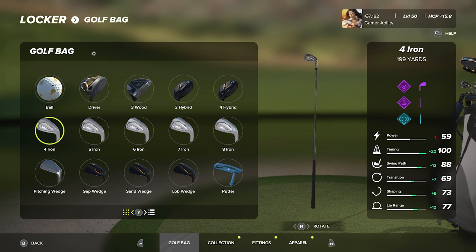Now moving on to the actual golf bag I'll be taking into the competitive scene in week one. The golf bag is ever-changing as I get more and better fittings and I'll update you periodically throughout the TGC Tours season. The club makeup: I'm carrying a driver, a three wood, a three hybrid, a four hybrid, a four iron, five iron, six iron, seven iron, eight iron, pitching wedge, gap wedge, sand wedge, and lob wedge.